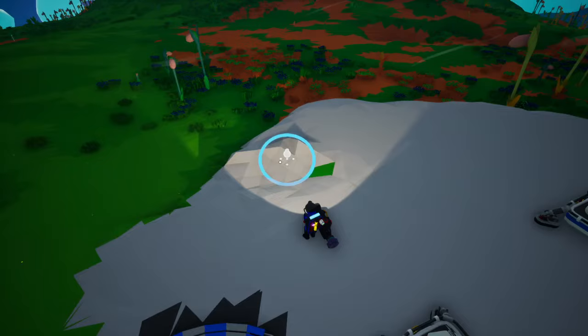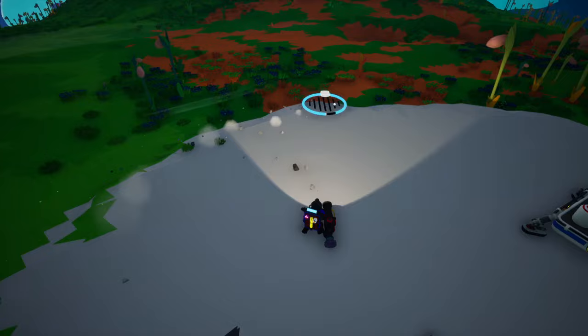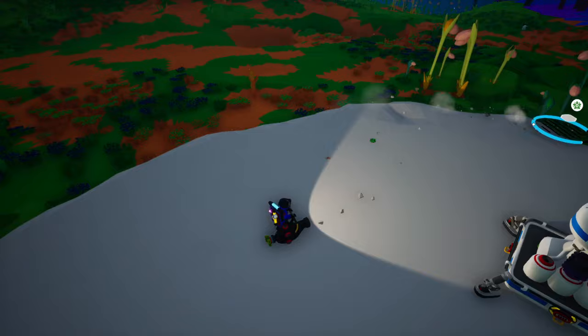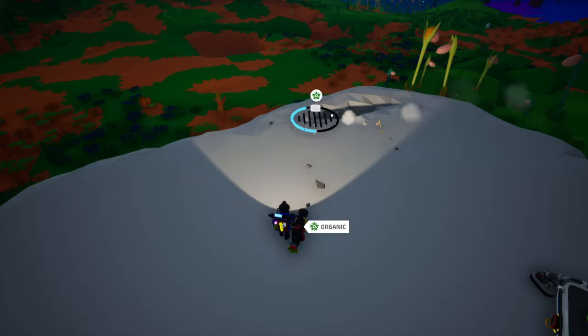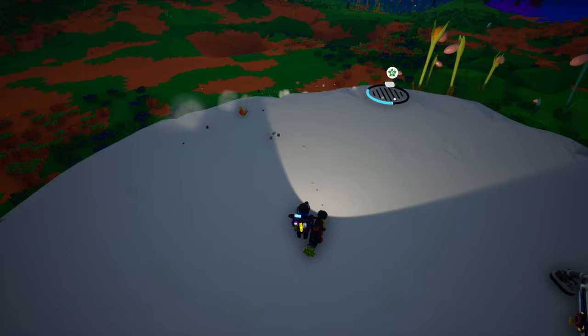I do want to warn you though — there are three things, actually. One: when you put it down, it has to be on Sylva, the starting planet, or else it will not let you place it. Two: it has to be above ground, it can't be underground. It'll tell you all the errors. But the main thing I wanted to say: you only get one of these, and after you place it down you can't move it — it's there forever. So just be smart about where you're putting it, because you don't want to end up with it blocking something or being in an annoying spot.